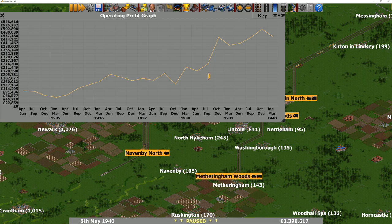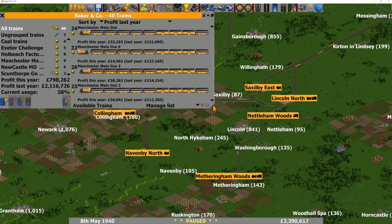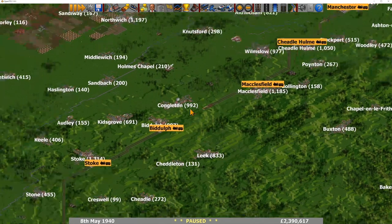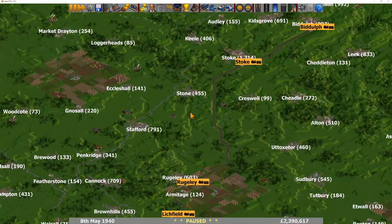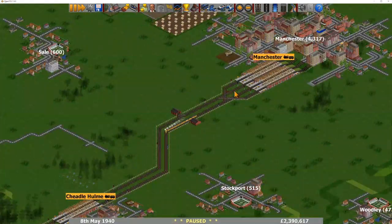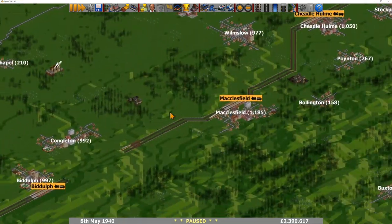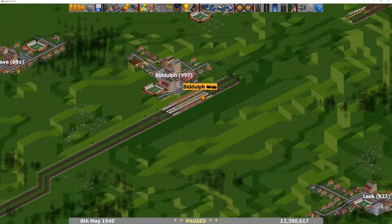Looking at your operating profit — you're currently just hitting half a million. Your company value is just coming up to 4 million, which is quite nice. You've got 40 trains and you're doing a mixture of passengers and mail. I think you're one of the first people I've seen to do passengers — I didn't see Bill doing any. It looks like you've got a main line coming up from Birmingham to Manchester. You've got depots up here, but not seeing many depots down the rest of the line — that is an opportunity for improvement.